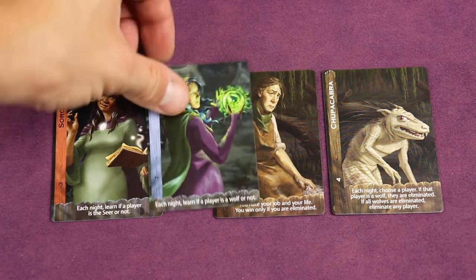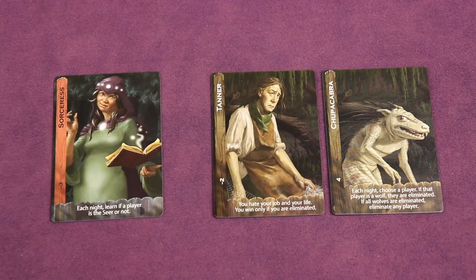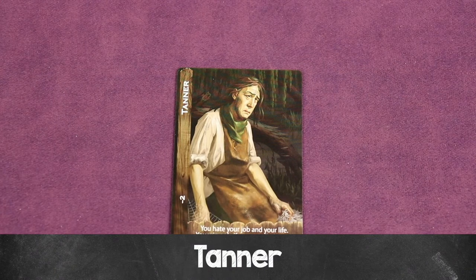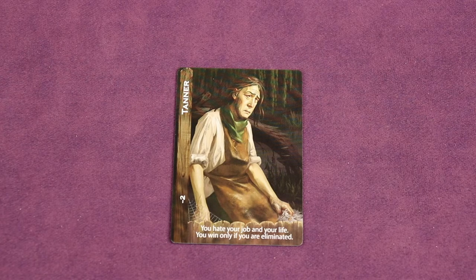The support roles like the seer win with the village team. The werewolf-supporting sorceress wins with the werewolf team. But independents are completely different — they win on their own, and if they win, no one else wins. For example, the Tanner hates their job and their life, and only wins if they are eliminated. So the Tanner tries to act like a werewolf to get eliminated, but not too obviously — you want to be caught in a lie without it looking like you meant to be caught. It's a very interesting role to play, and a very fulfilling role to win with.